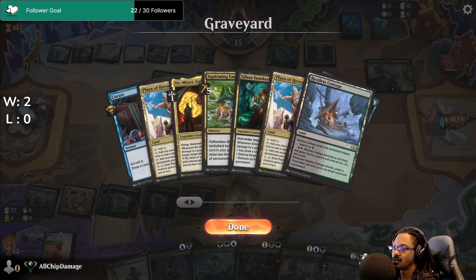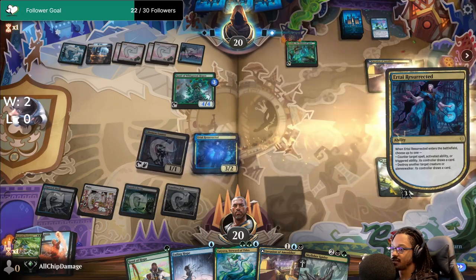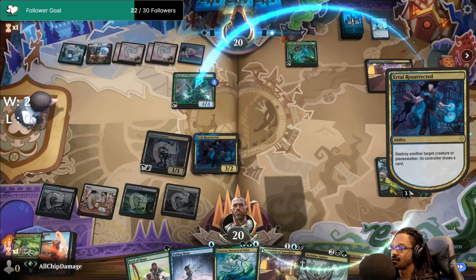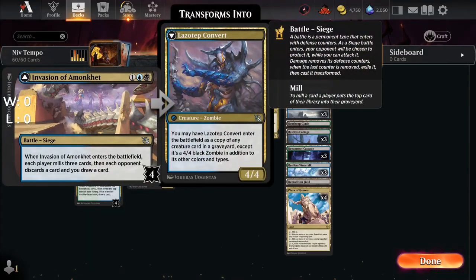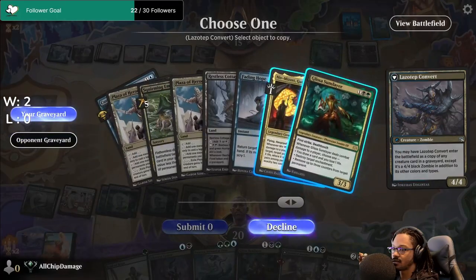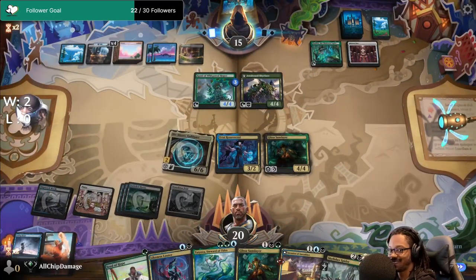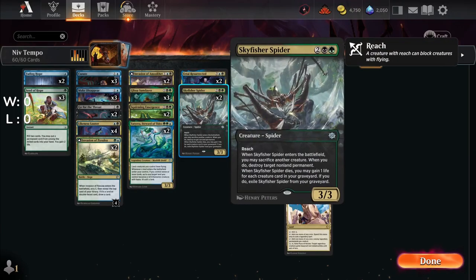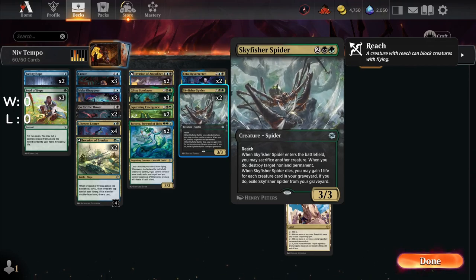The fairy's identity is in Dimir — blue, black. We also have Urtai Resurrected for those colors, and he's clutch as usual, destroying, encountering, and removing stuff. Another Niv to the battlefield comes from Invasion of Amonkhet — once we remove all the battle counters, we were able to have it come back as a copy of Niv. Cards not shown in gameplay include Skyfisher Spider, which is pretty good with reach since we mill, and discard helps us gain life when in a pinch.